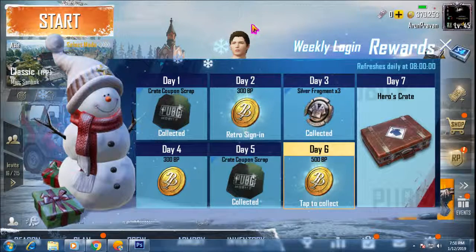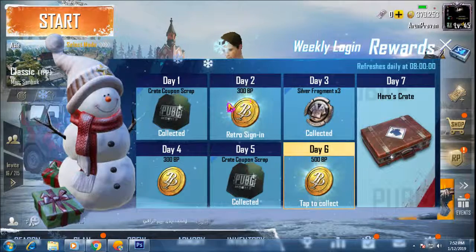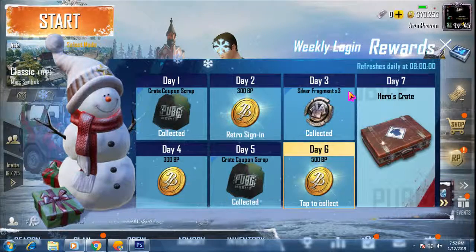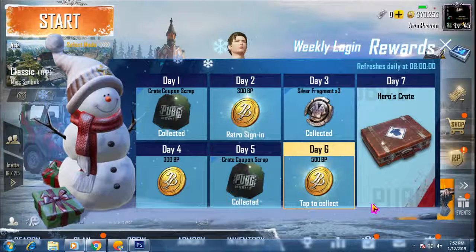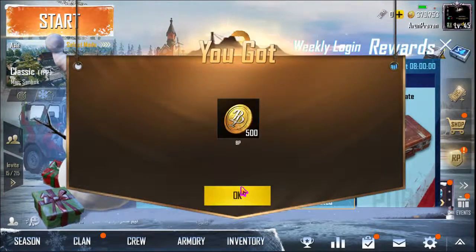First, we will show you the weekly login rewards — Day 1, Day 2, Day 3, and Day 7. We have 300 BP coins and silver. Then we will show you a random login. As you can see, once you click on Day 6, you will get 500 coins.